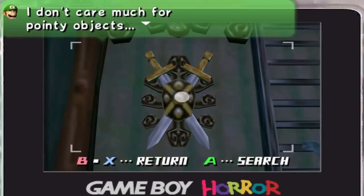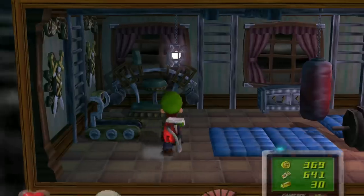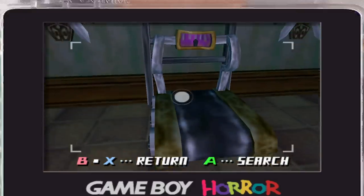Why are there swords here? 'I don't care much for pointy objects.' I feel you, but I don't know why they're here — it's a little weird. What about the treadmill? Luigi says 'I've always been a good runner.' You have been, but you are very slippery, so please keep that in mind.